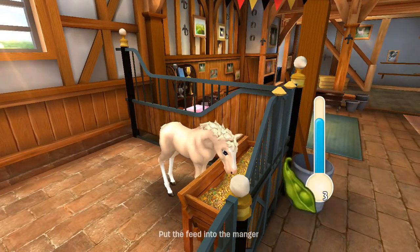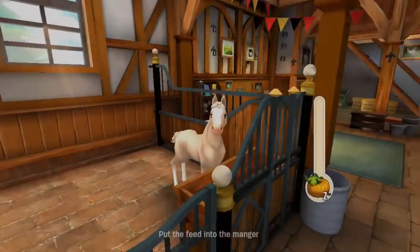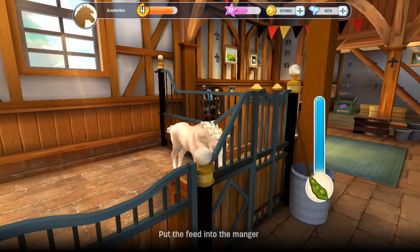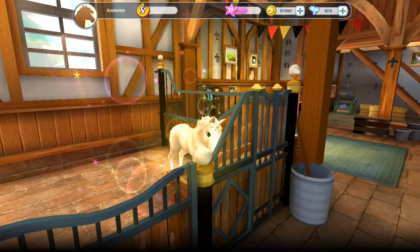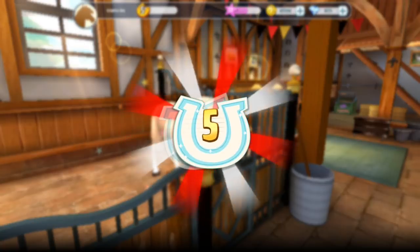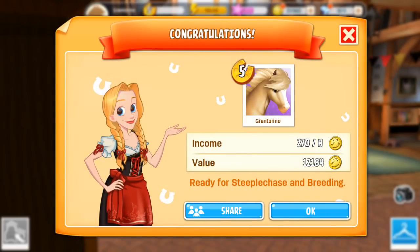Gran Torino here, which is my tier 3 Azteca — I'm going to go ahead and feed this horse a lot of food so we can level it up to level 5 to see its adult form, because I haven't got to see the adult form of the tier 3 Azteca on my own game. I'm curious to see this. Now she's leveling up — okay, that is really pretty. I really like that tier 3, that's a really nice one. I think that's super cute.